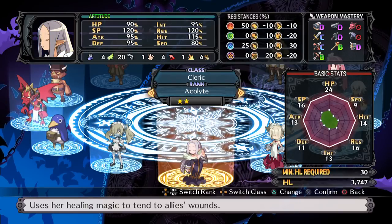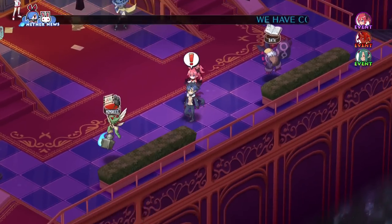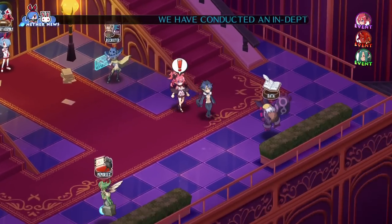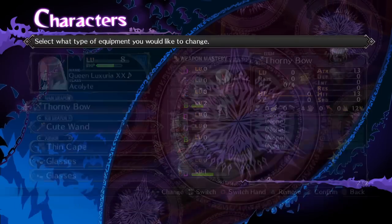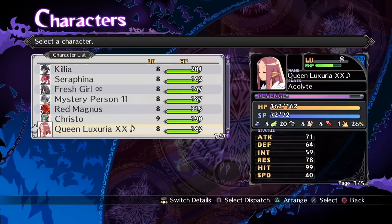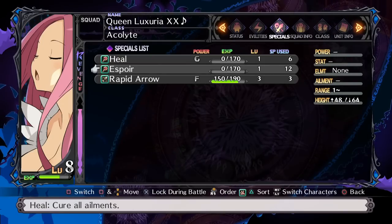You tend to do this constantly just to make those numbers higher and make your characters better. It's a lot easier to do now because you can buy your levels from the get-go. Granted, you still have to get into battles to raise your weapon proficiency so you can use those weapon skills, which is why all she has is her first arrow technique — Rapid Arrow.